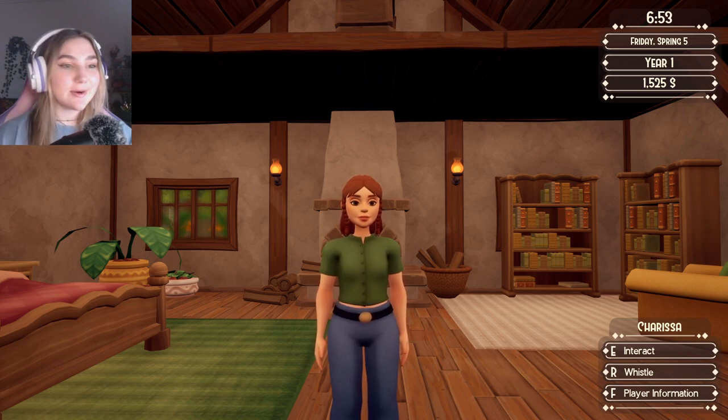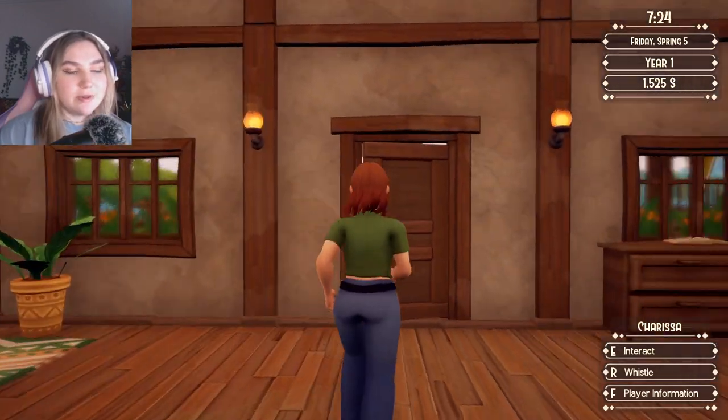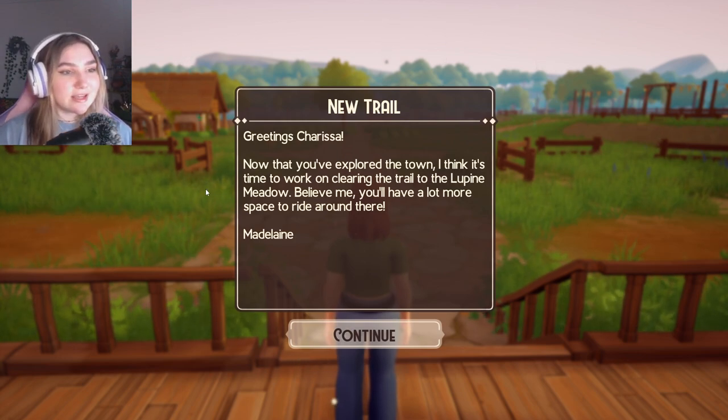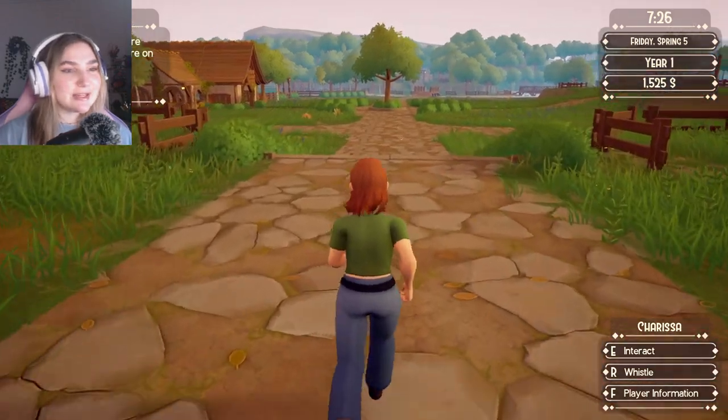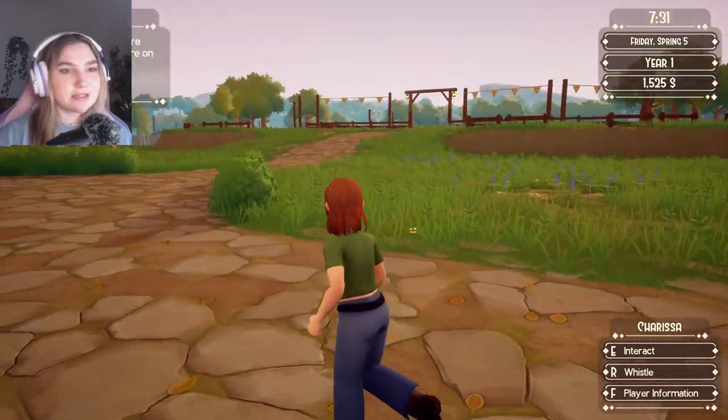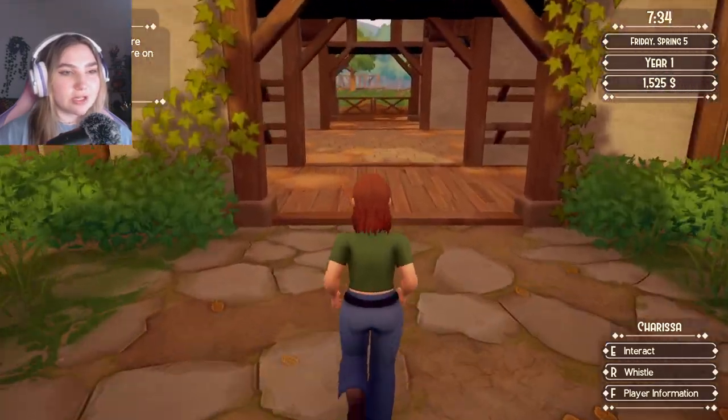Hello everybody, welcome back to another video! Today we're going to continue our Ranch of Rivershine journey. The last video cut off on day five, and we're going to explore our very first trail — I'm very excited because I really love the graphics and design in this game. I also hope in this video to get closer to foals, because breeding was one thing I was really excited for. I left my horse in the stall or the pasture — either way, we're gonna go get Forest.